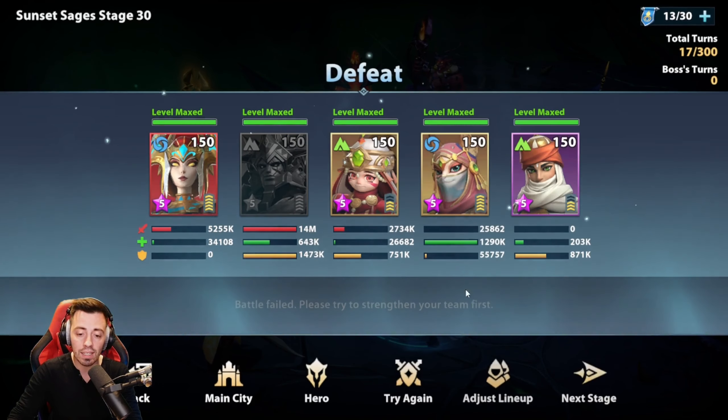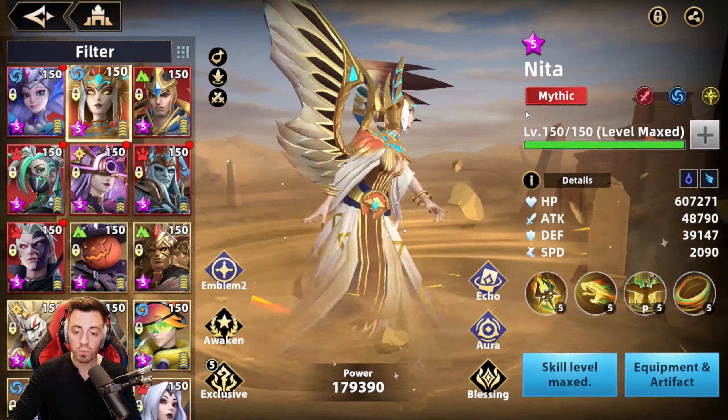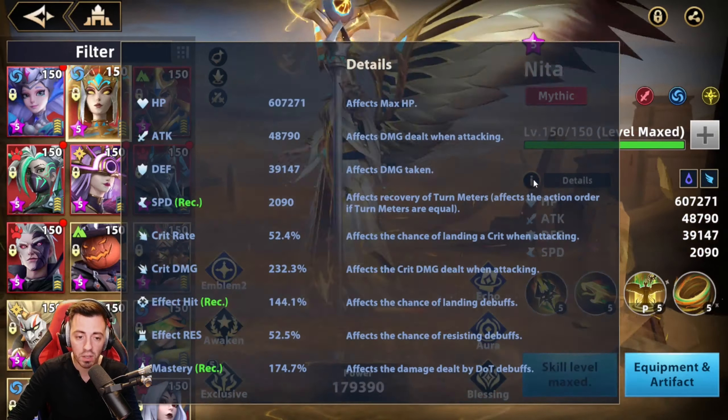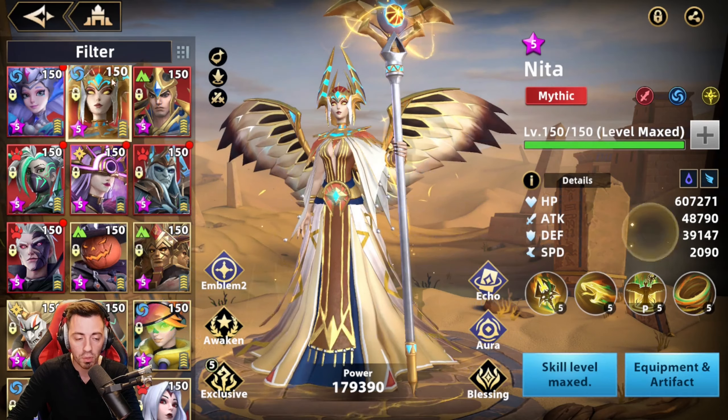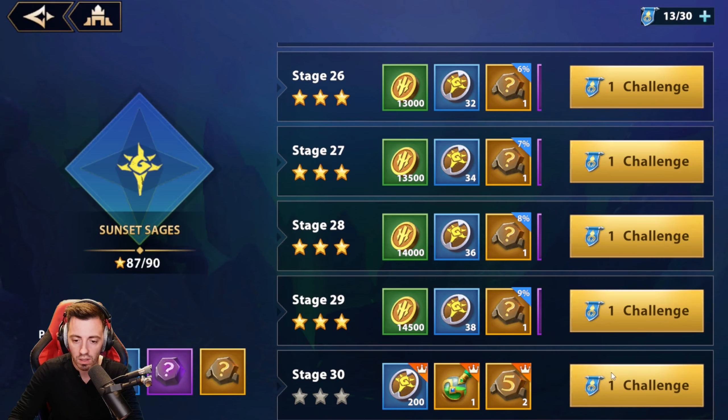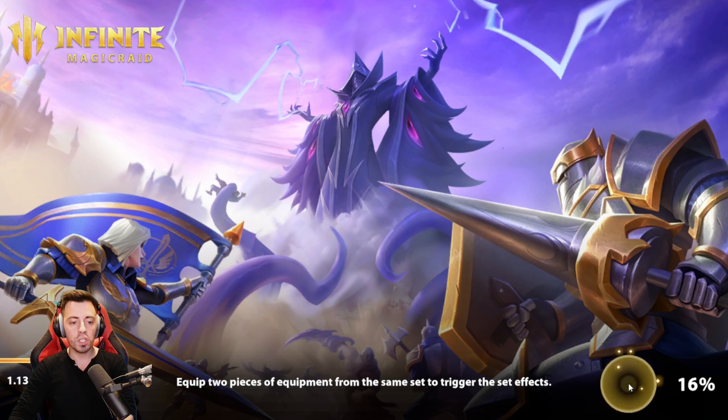Increase a bit the speed of my Nita — let's retry. Now I have a bit more speed on my Nita, but a bit less attack though — 4k less attack, a bit less mastery, about 10%, and 20% less effect hit. But yeah, speed does matter here. Let's retry that.